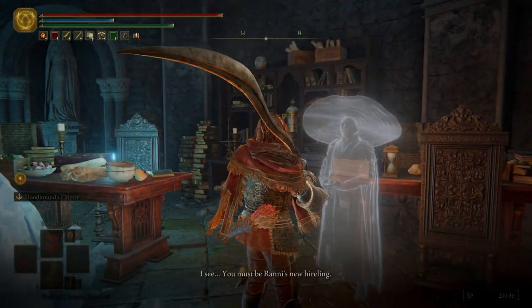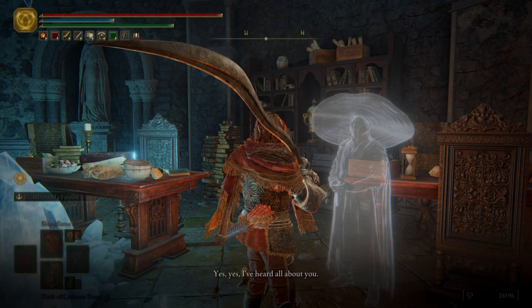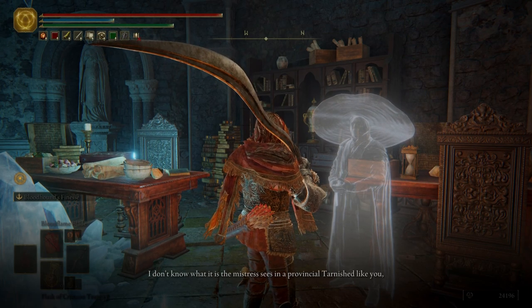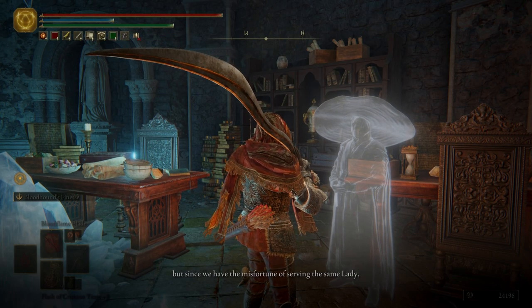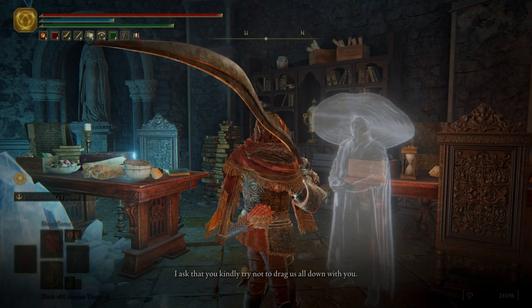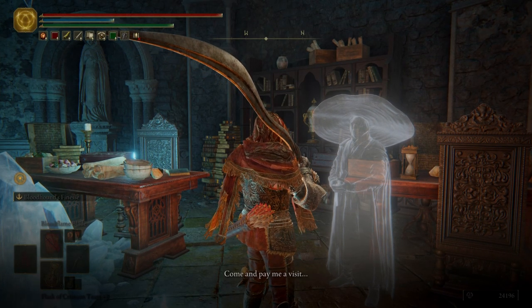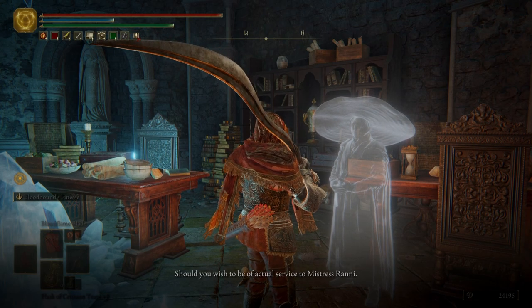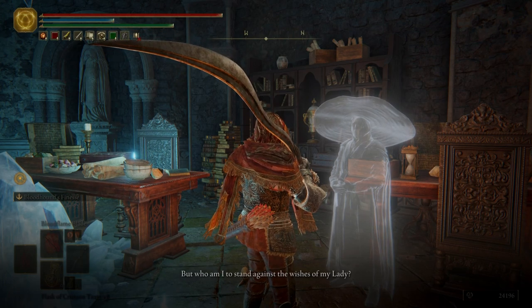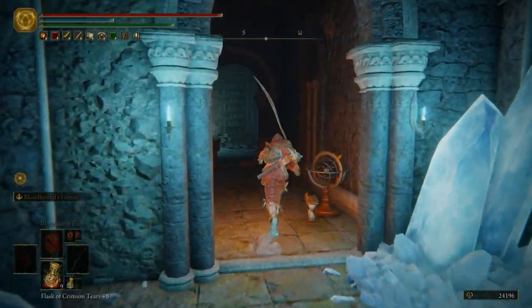You must be Ranni's new hireling. Yes, I've heard all about you. I am Seluvis, preceptor in the sorcerous arts. I don't know what it is the mistress sees in a provincial Tarnished like you, but since we have the misfortune of serving the same lady, I ask that you kindly try not to drag us all down with you. I reside in another tower close by — come and pay me a visit should you wish to be of actual service to Mistress Ranni. If it were up to me, I wouldn't waste my time on the likes of you. But who am I to stand against the wishes of my lady? Seluvis is such a dickhead — I cannot stand him.